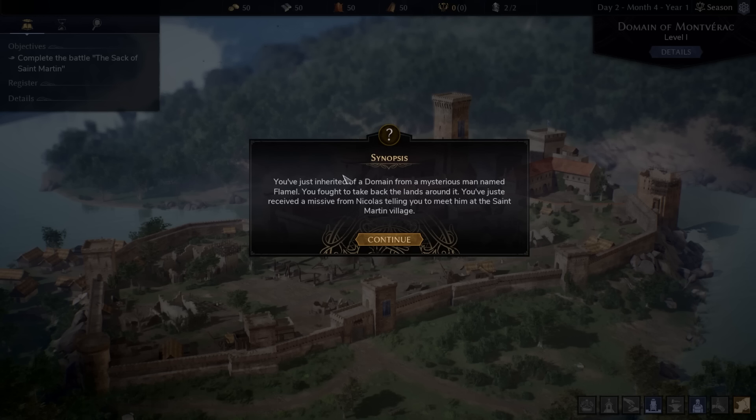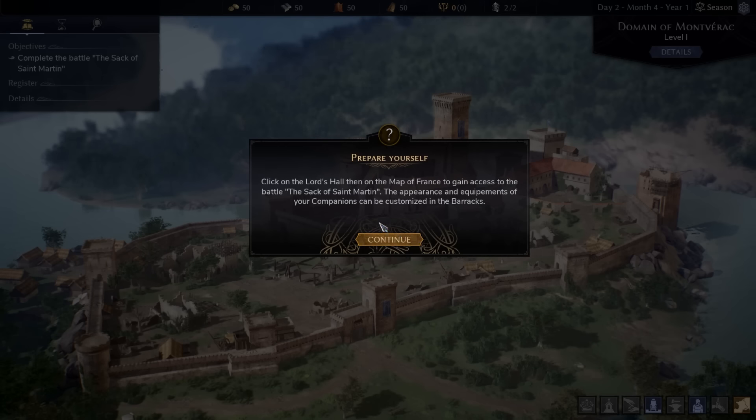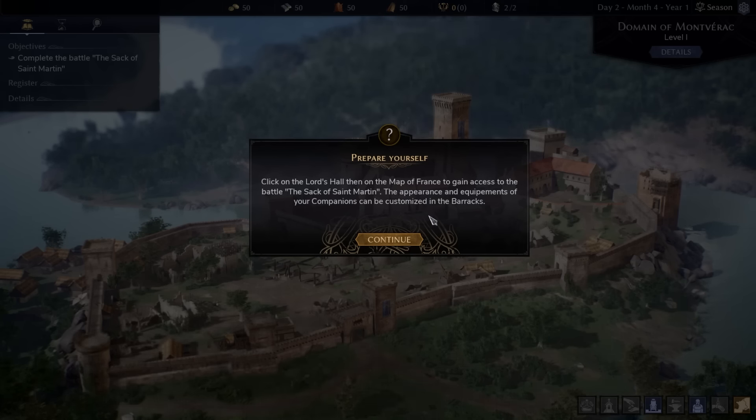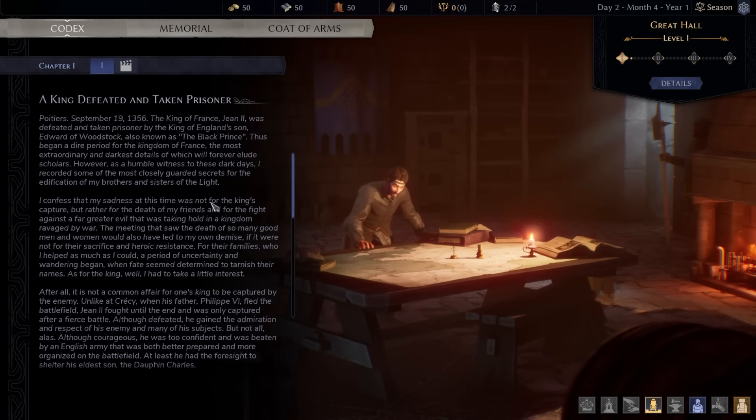Don't forget to wishlist this game. You've inherited a domain from a mysterious man named Flamel, and you've received a missive from Nicholas telling you to meet him at St. Martin Village. Click on the Lord's Hall on the map of France to access the battle. The appearance and equipment of your companions can be customized in the barracks.